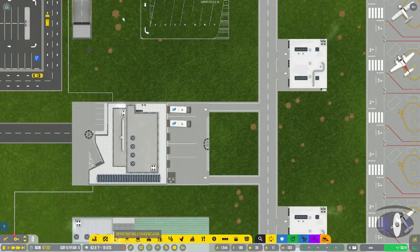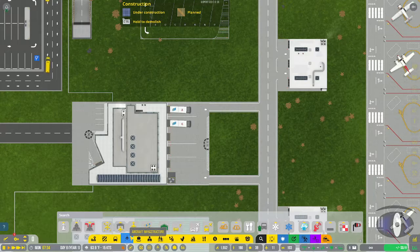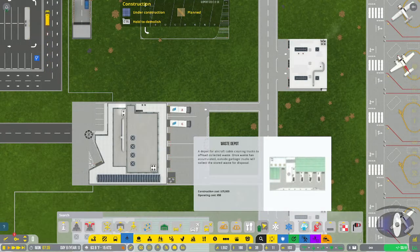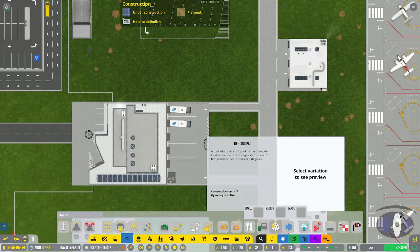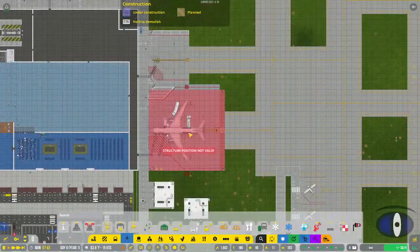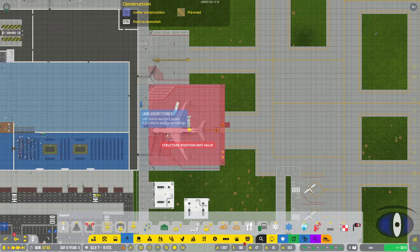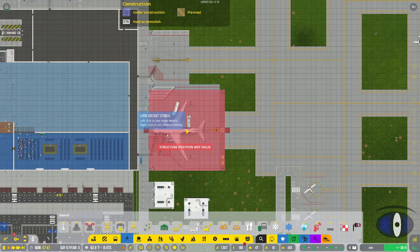It's good to have a depot just for catering trucks right next to the catering depot so they can come out, pick up food, and go where they need to. The last major depot here is the de-icing system. There are three different sizes of pads - one for each size of plane: small, medium, and large. The large pad is basically the size of a stand, roughly the same dimensions with about one tile difference.